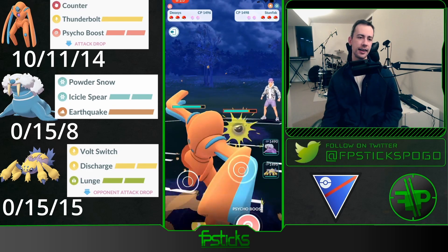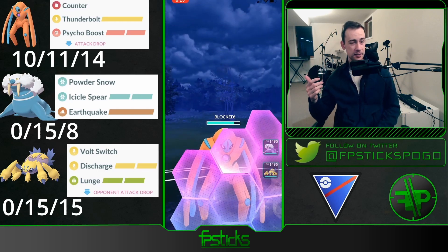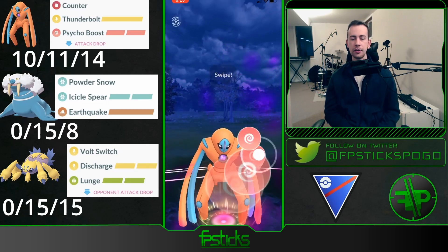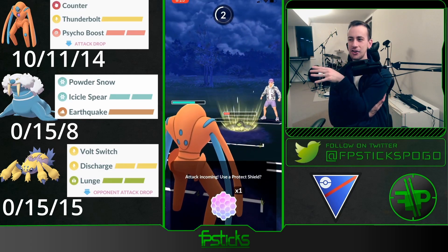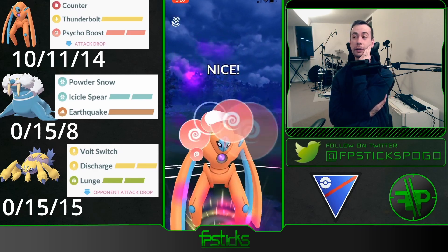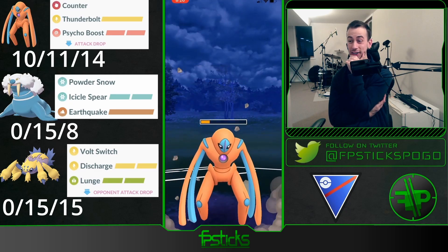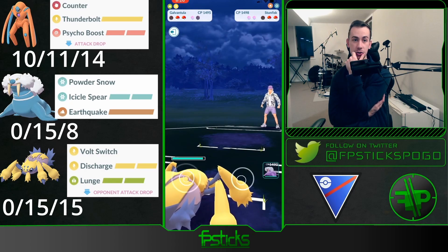Gfisk — this matchup is always really awkward for Defense Deoxys and I am so bad at calling when they're going to bait. My mindset is Defense Deoxys is really bulky so I'm assuming my opponent is going to go for the nuke, but I've been incorrect most of the time. I threw Psycho Boost potentially a little early — maybe I should have even thrown Thunderbolt on the first move. Now I'm down a shield and about to get hit by the big move. This is a really bad way to play out the DD vs. Gfisk matchup. I obviously need to get rid of this Gfisk so I don't have to see it with my Galvantula, but I lose lead and shield advantage. I bring out Galvantula hoping it can sweep whatever's in the back.